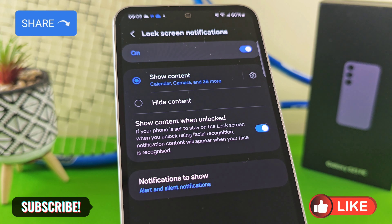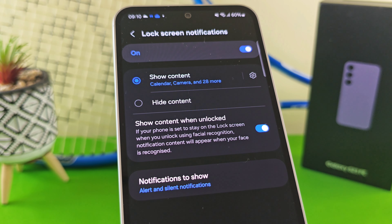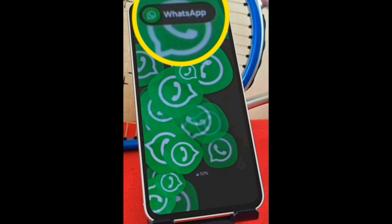What 'Show Content' means is: when you receive a WhatsApp message, you get the beautiful icon on the lock screen, but some of the message text will also appear. If you leave your phone lying around, anyone can see that message. Instead, select the 'Hide Content' option — all that will appear is the app name, like 'WhatsApp', and the message stays hidden.